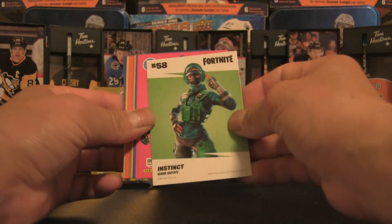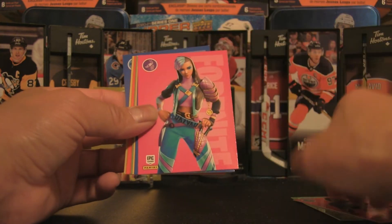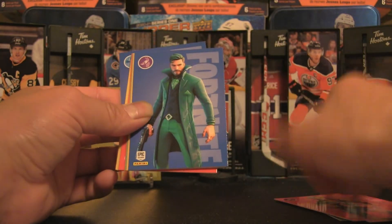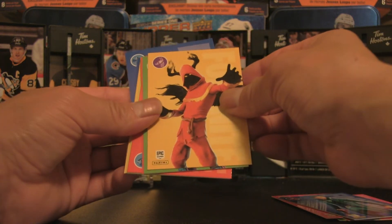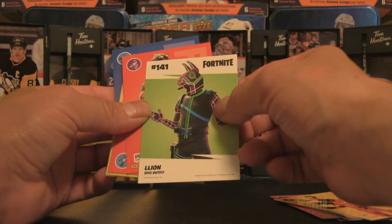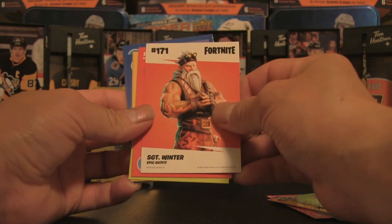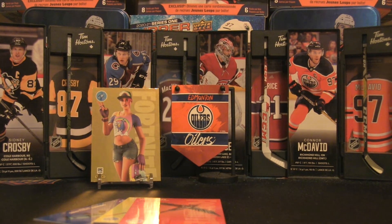Getting to the remaining cards: we have Instinct, we have Cryptic, we have Envision, we have Taylor — pretty cool-looking character there — and this one is Cloaked Shadow, definitely from the dark side. We've got Lion, or double-L, and we've got Sergeant Winter.